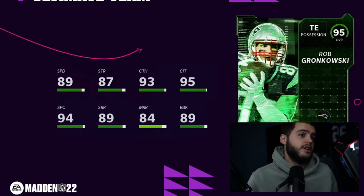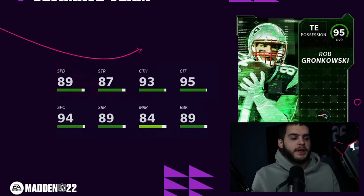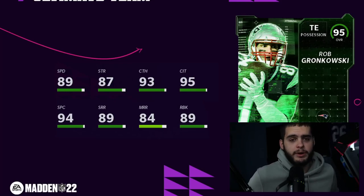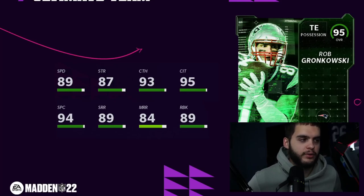Gronk can essentially be an extra lineman. What I'd like to do is have my main fast tight end as the first, Gronk as the second. Come out in single back or double tight ends — you can block him in the run game or use him as an extra blocker. He'll hold up like a sixth lineman. But if you come out in two tight ends and they run-commit, you can play action and Gronk can get off that block fast and still be a receiver for you. Really good card.